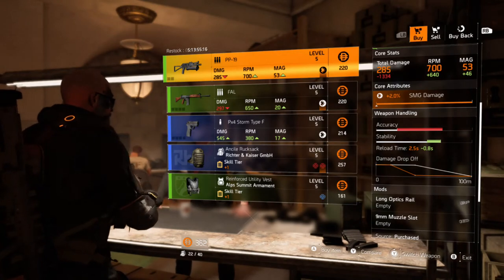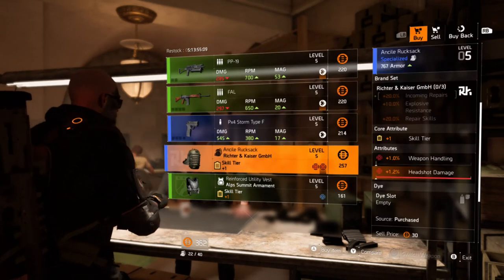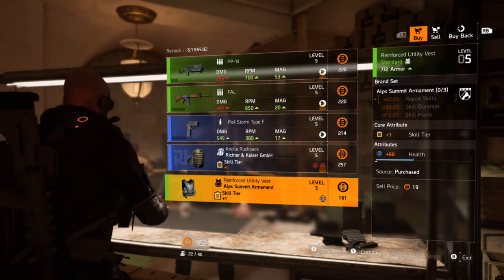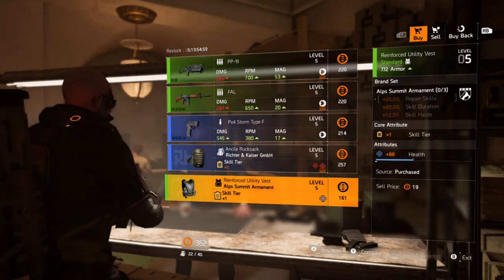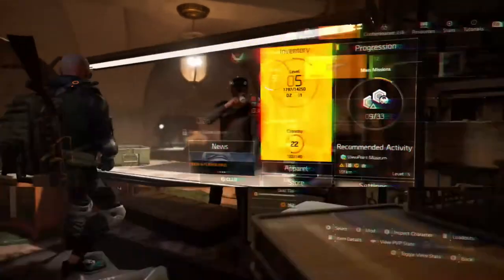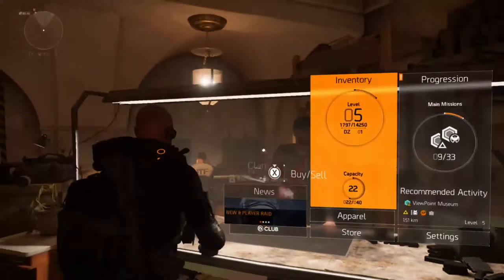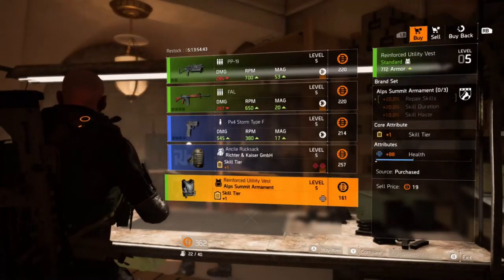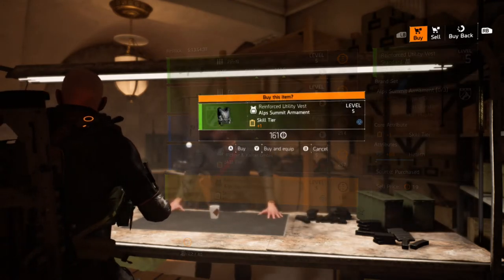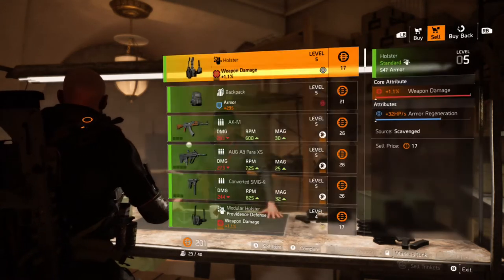More stability and less accuracy, real time, faster damage drop. 772 armor — how much do I have? 362. What can I help you find? This is 161. Have fun with it. I don't have enough for that.